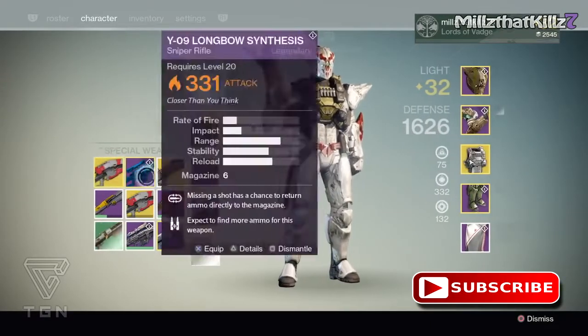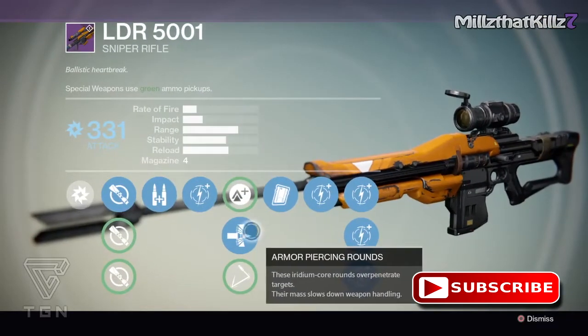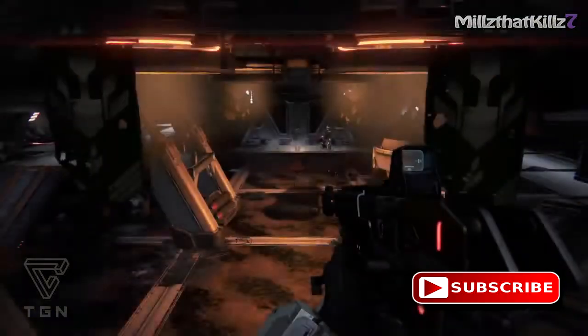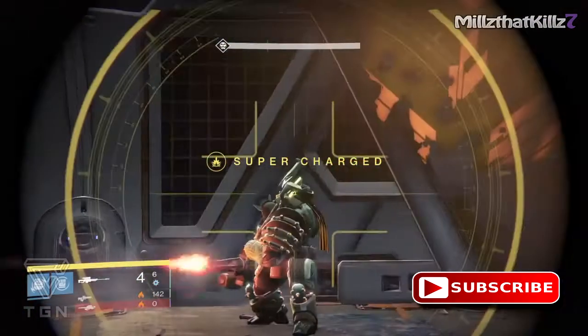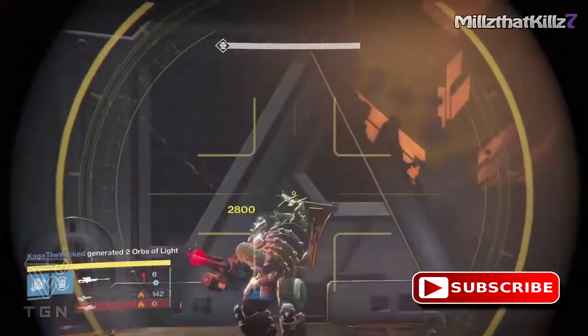You want to make sure that the sniper rifle you're using has armor piercing rounds, because this is going to go through that wall — the invisible wall that's right in front of you. If you don't have it, it's not going to work. There we go — boom, boom, boom.